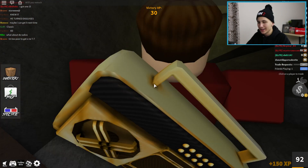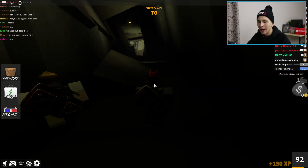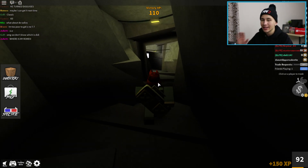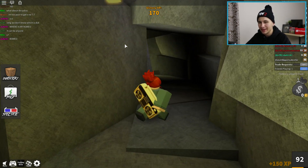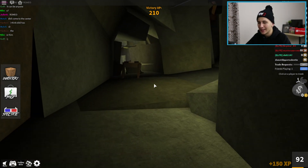Okay guys, I turned on disguises so they wouldn't know which one is actually me when I'm walking around. Some other people have the exact same character as me, so they will not know who I am. They're just going to have to play. Someone in chat is saying 'Where is my Romeo?' — Juliet is saying where is her Romeo. That was actually pretty funny.